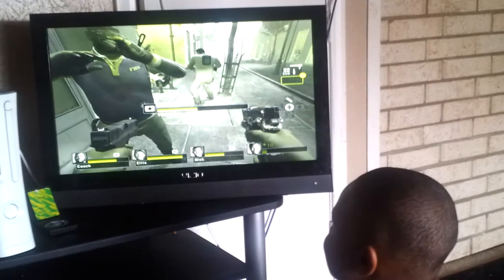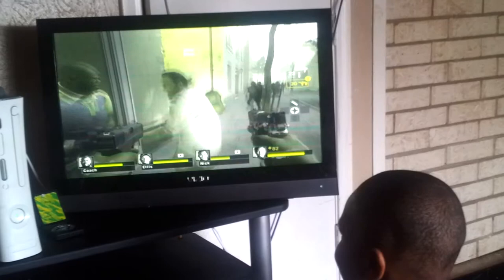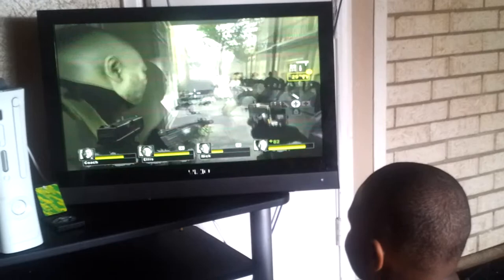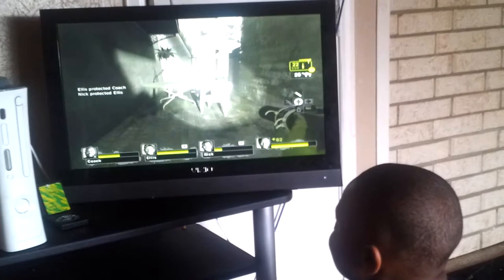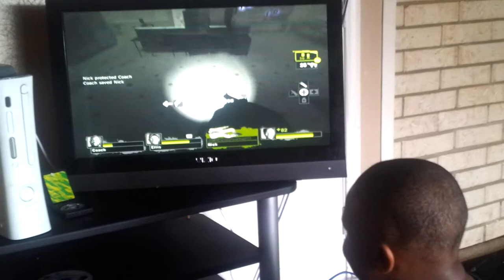Okay, this is Ellis — he's a nice looking dude. Here's Nick — he's mean like Francis. And here's Coach, like a coach from school but really helpful. I'm playing as Rochelle. Why are you playing a girl? I don't know, that's who they assigned me — I really wanted to play as someone else but they just put me as her.